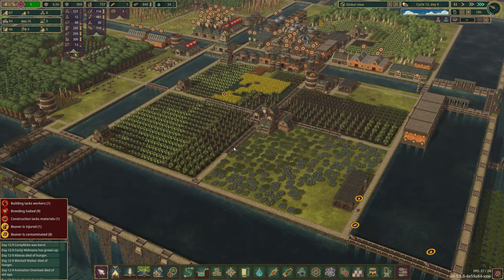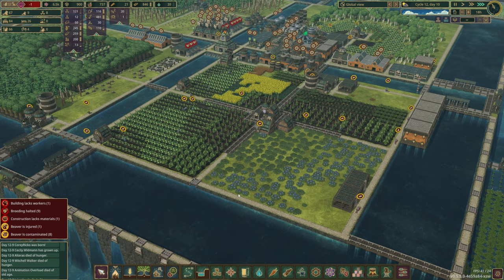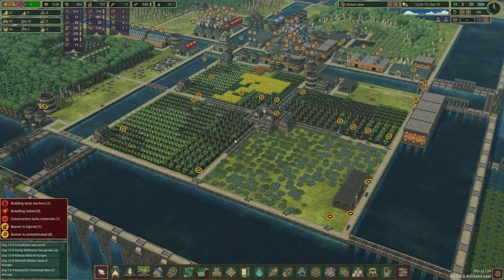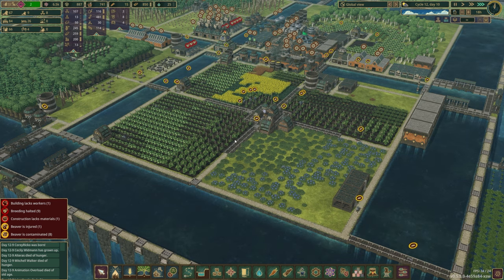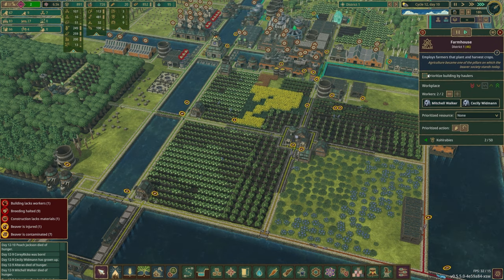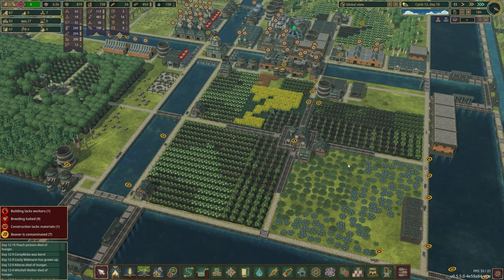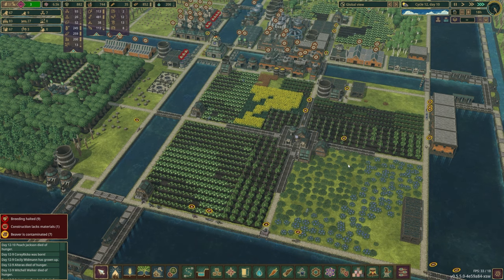It seems to be recovering a little bit at least in terms of hunger — I don't know if that's just because the really hungry ones died or it's actually getting better. Hopefully we can start accruing food. We have so many kohlrabis here, they just can't possibly harvest all of them. I was hoping to build up a stockpile before the next cycle because I'm sure after all of this fun, we are going to be getting a bad tide — that is the funniest possible outcome for the game to do, just absolutely bend me over a barrel.